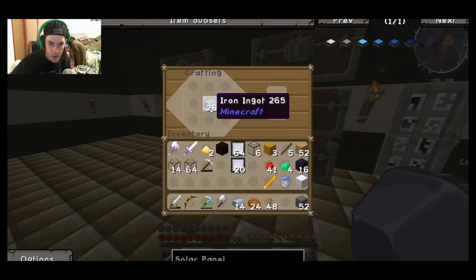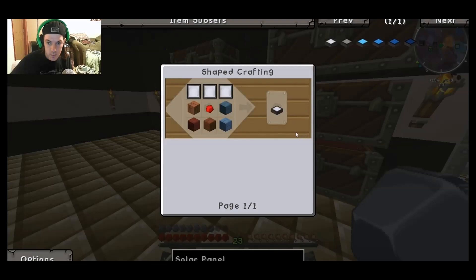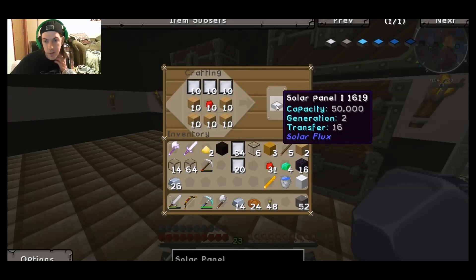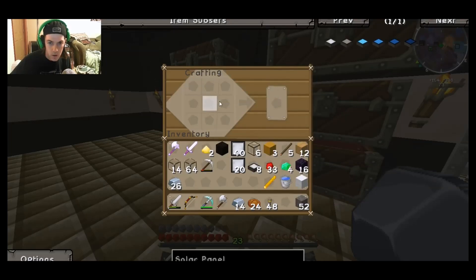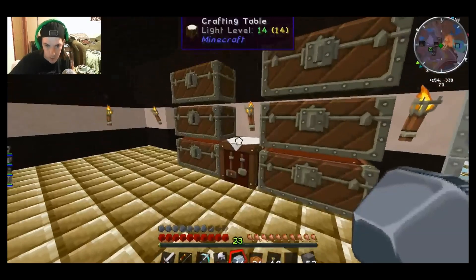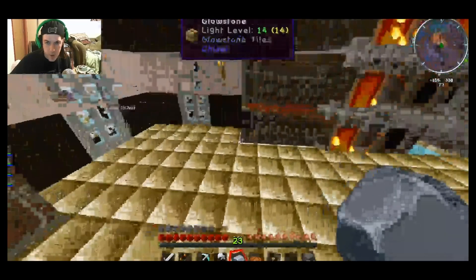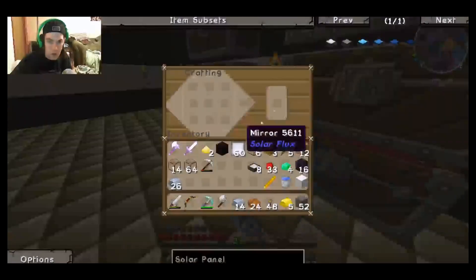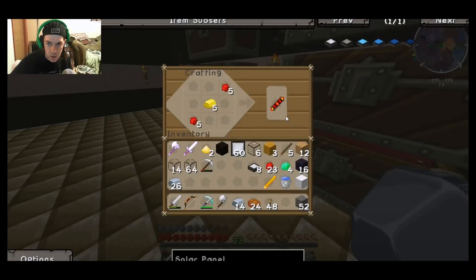We're probably just going to do up to tier three for now and then move on up. We need a total of eight of these. Gold and redstone - we got plenty of gold and redstone in there, so let's make one of those.